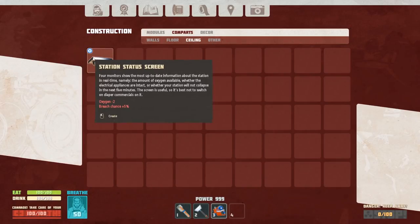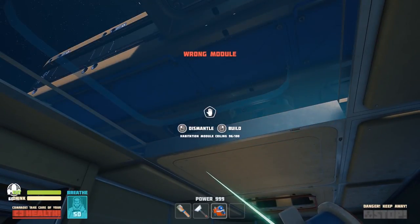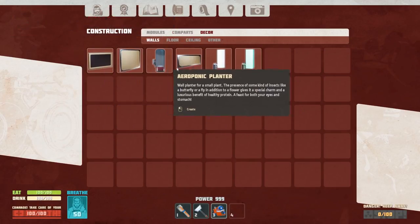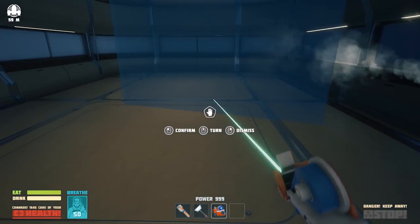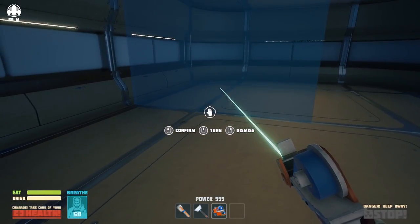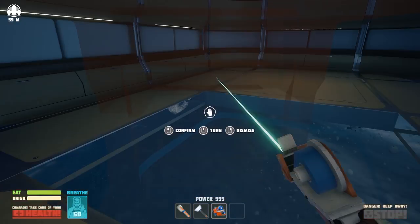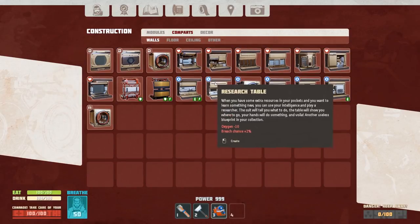What else do we have here? Wrong module — it was a ceiling module, so it has to go up there. In decor, small partition, large partition — you can just stuff these wherever. That's kind of cool! Let's throw a bed right here — I keep hitting Tab by accident.